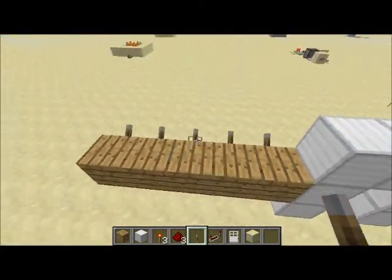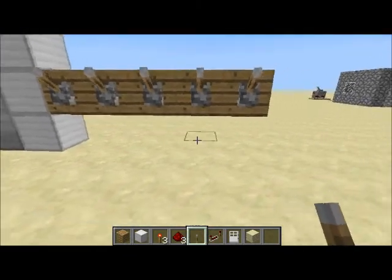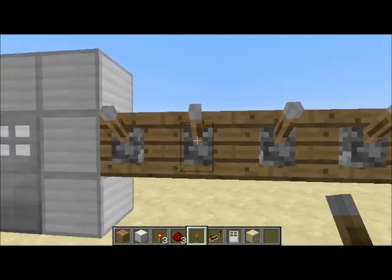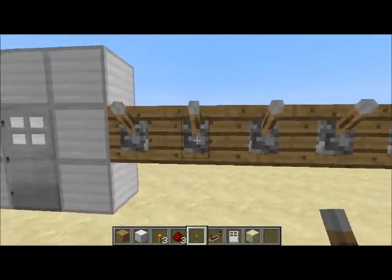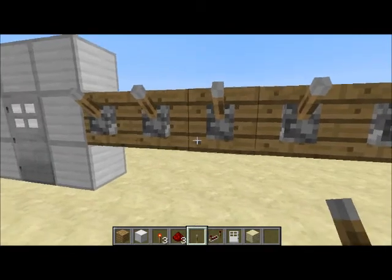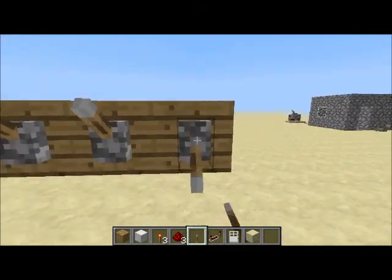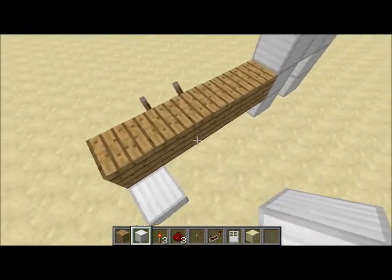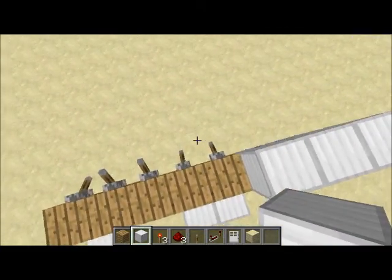Now what we need to do is figure out what combination you want. So imagine these as A, B, C, D, and E. Let's do A, B, E. Okay, so let's flip A, B, E just to make sure. Now only put blocks down that you are going to be using.